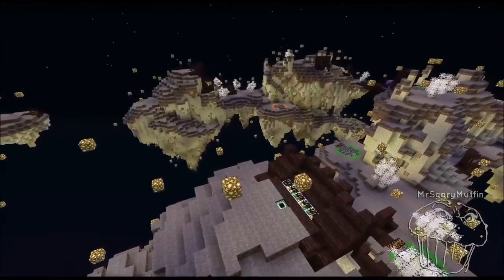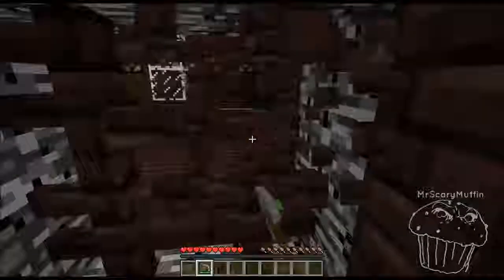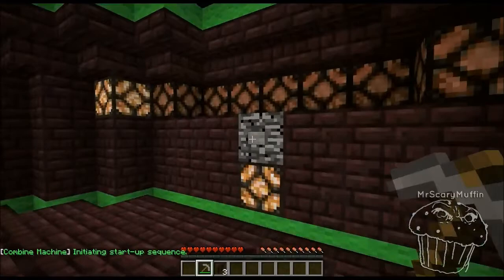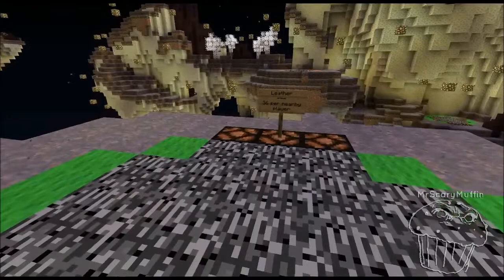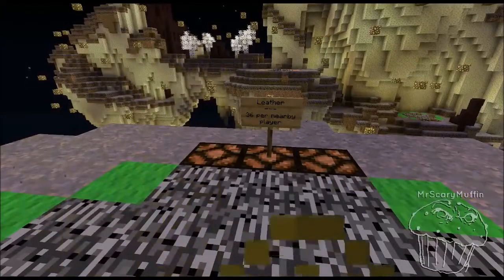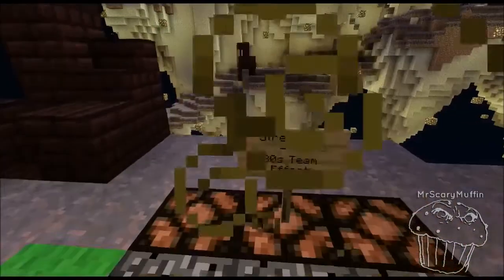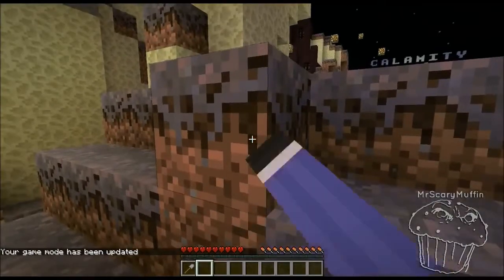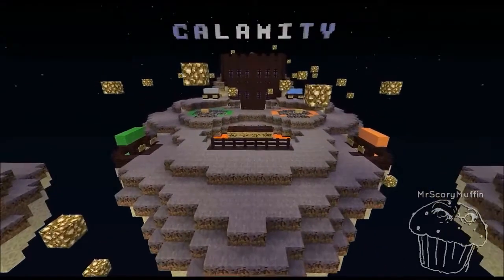Two teams battle on islands hovering over the void. Their goal is to break into their opponent's bastion and activate the machine in order to overload it. To aid their battle, they must activate pads of their own color and collect resources such as wood, food, and arrows. Their pads on the opponent's side grant effects such as strength or resistance, which is helpful for offensive pushes. All the while, adventure mode forces the players to keep a wide assortment of tools handy. Welcome to Calamity.